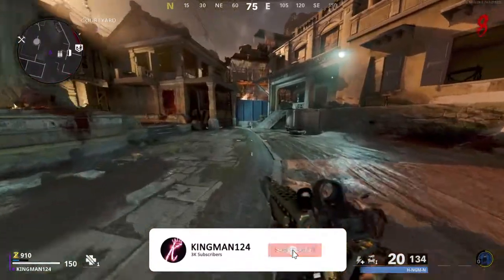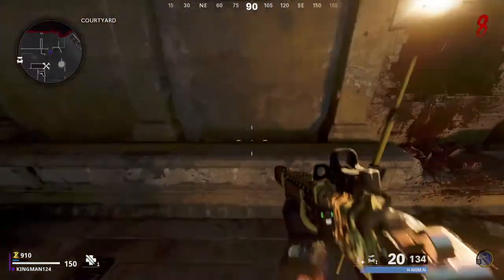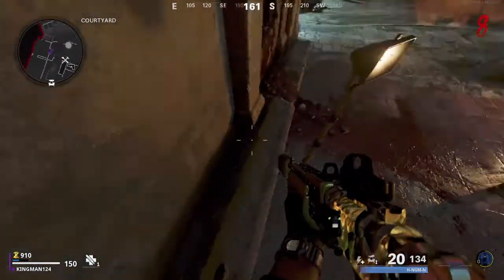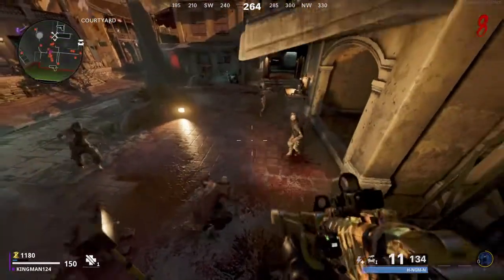What's up guys, it's Kingman, welcome back to the channel. So today I'm going to be showing you a walking jump spot glitch. This is on 5ac — what you want to do is jump on this wall and just keep on jumping. What this glitch does is confuse the zombies because it thinks you're on the balcony above.